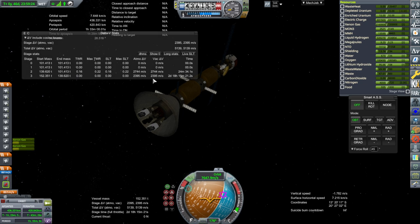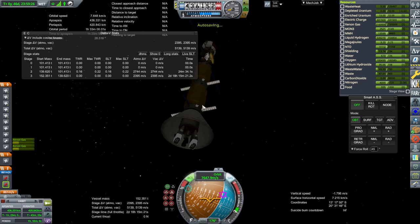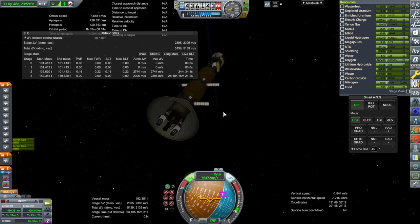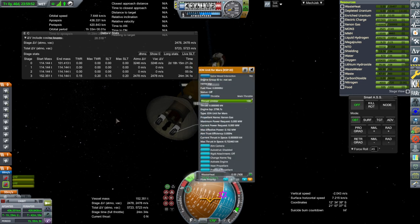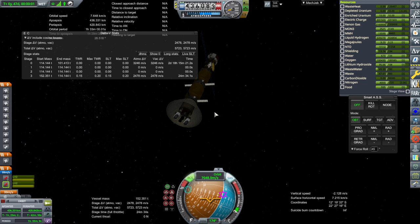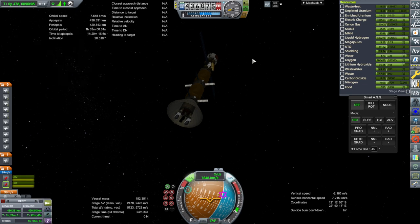So we can do some with the xenon gas and the ion engines, though that delta-V isn't great right now. It depends on which we use first. If we use the ion engines first, we get 2,700 meters per second from the nuclear engines. If we use the nuclear engines first, we get 2,478 with nuclear and 3,246 with ions. So altogether we get about 5,700 meters per second.